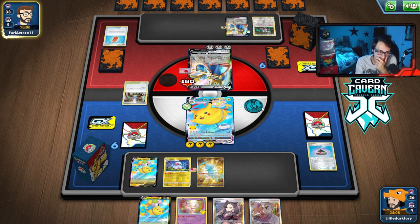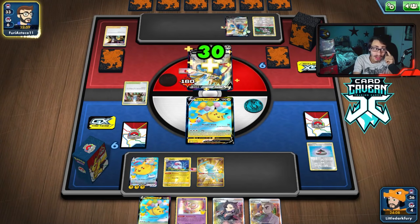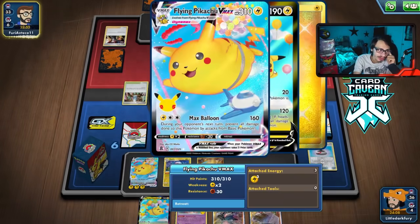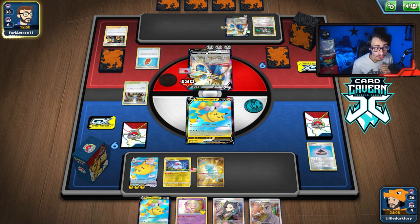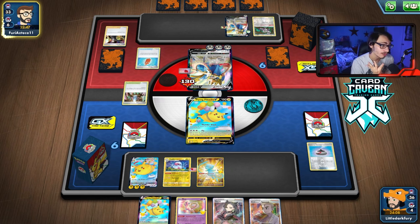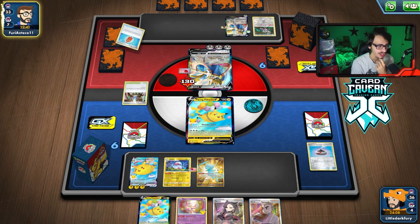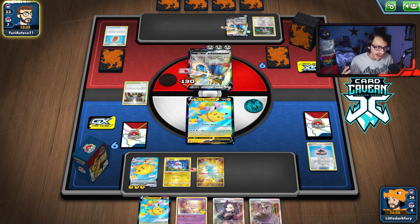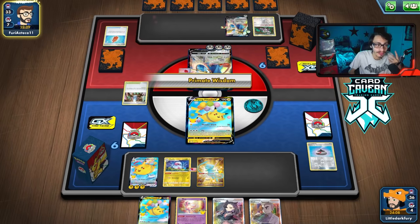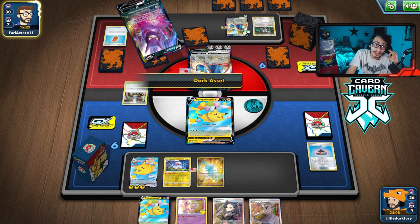Even if they go Zamazenta, we can just keep spamming Max Balloon. They did have a second Boss's Order — we'll kill the Zacian with Max Balloon anyway. They might have three Bosses or even Eldegoss V for four total, which we have to watch out for. As long as I have more cards in my deck than my opponent, we should win the deck-out race by spamming Max Balloon, since Zamazenta won't be able to do anything unless I have Speed Energy attached.